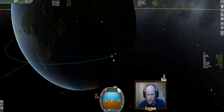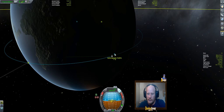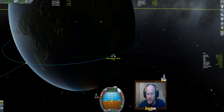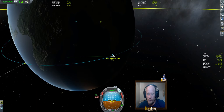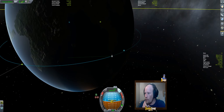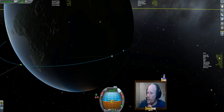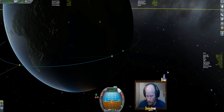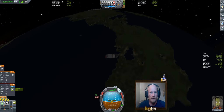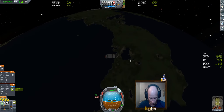Almost there. In the background you can hear Simi barking — obviously someone's intruding on the sidewalk close to our house. One last burn and we've got a bare minimum orbit. We've got 950 delta-V here, and an orbit of 72 by 70.